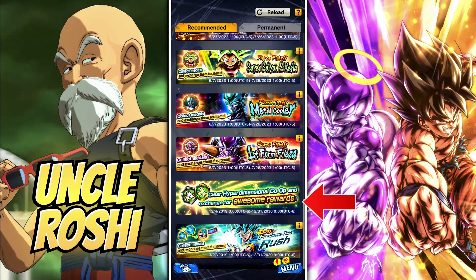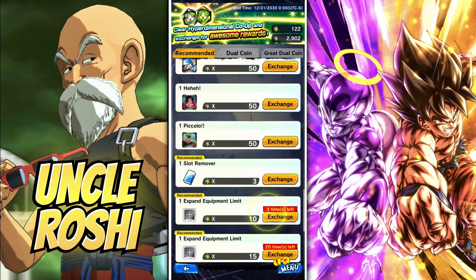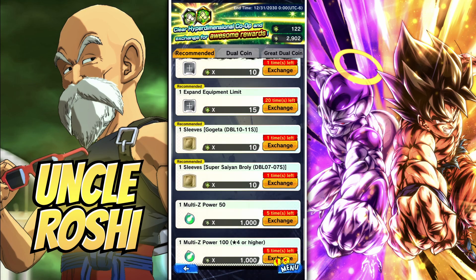If you scroll down and look at the Co-op Exchange Shop, there are 2 more sleeves here. I don't have them because I don't really want them, but they are here if you want to grab them.